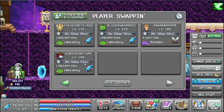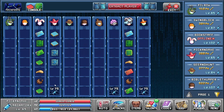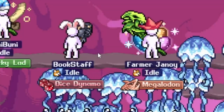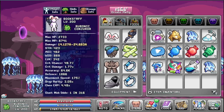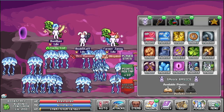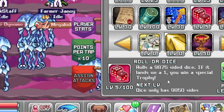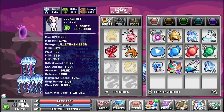We have one, two, three, four, five — eight characters in the lab. Picking Axe is now level 65 with more levels until he's maxed out. Bookstaff actually got a Dice Dynamo trophy. I don't know how he did it, but he managed to get number one in 9,875 — not bad. One weapon power, five luck, and two percent luck, so it's pretty useless.